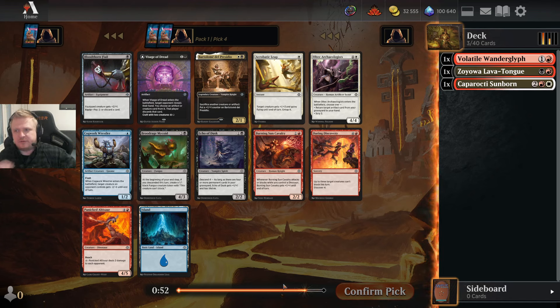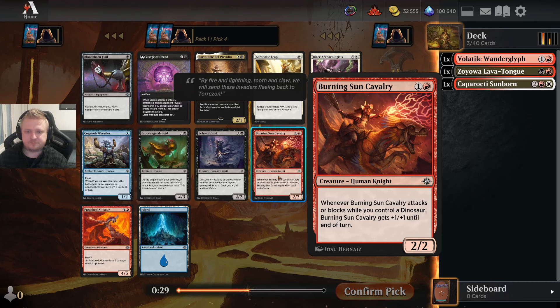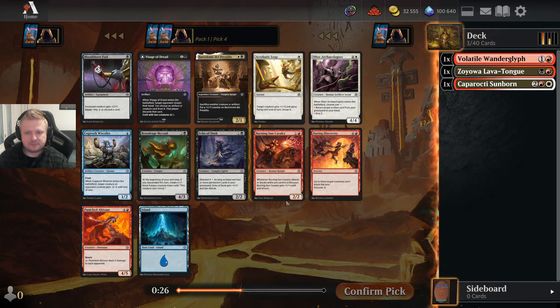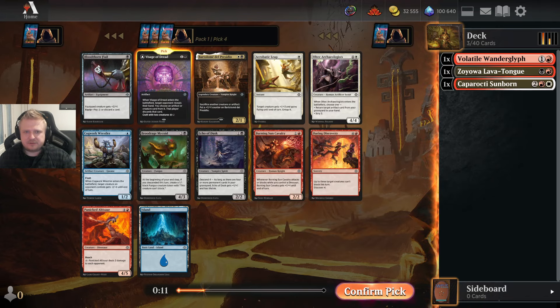There's a Bartolome — not taking that. No really white card of interest. There's a Visits of Dread as well as the Echo of Dusk. You could take a red card, the Panicked Ultisaur, but it's a little early for a 5-drop. I don't like Burning Sun's Cavalry outside red-green because it's too often just going to be a 2-1 or 2-2. The decision is between Echo of Dusk and Visits of Dread — I think I'll take the Visits.